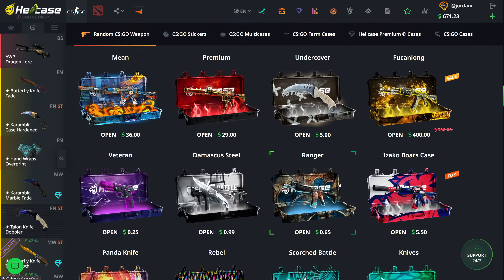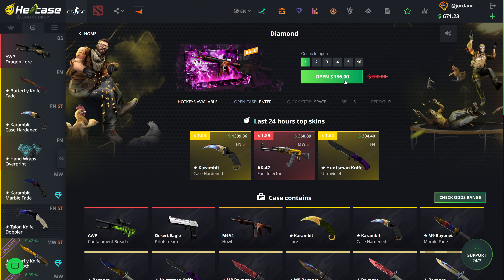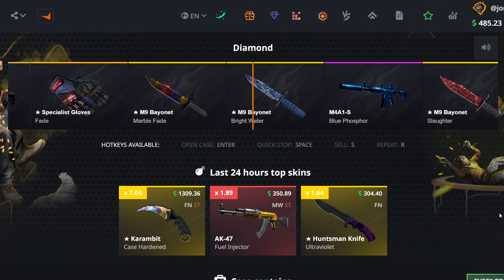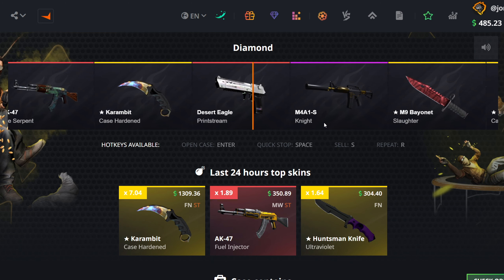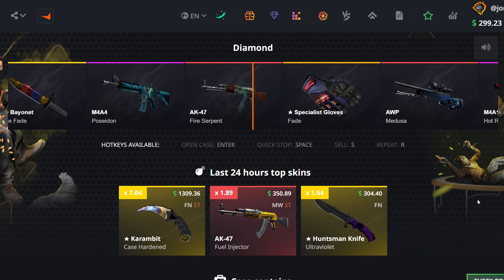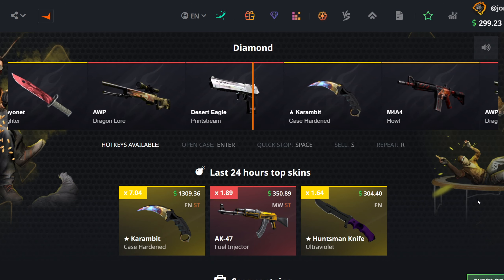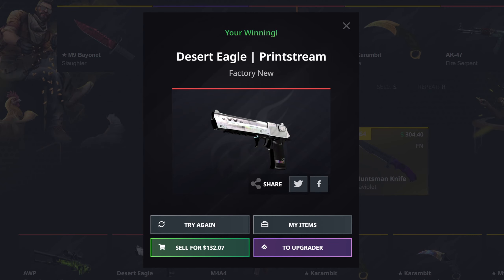I'm now down to $671. We're going to go in and open up a diamond case for $186 — maybe we can pull something nice here. We get a desert eagle print stream and I get absolutely destroyed, so I'm going to go for it one more time. Come on diamond case, please go over to the karambit. No. I don't know if I like this new animation. It's so baity.